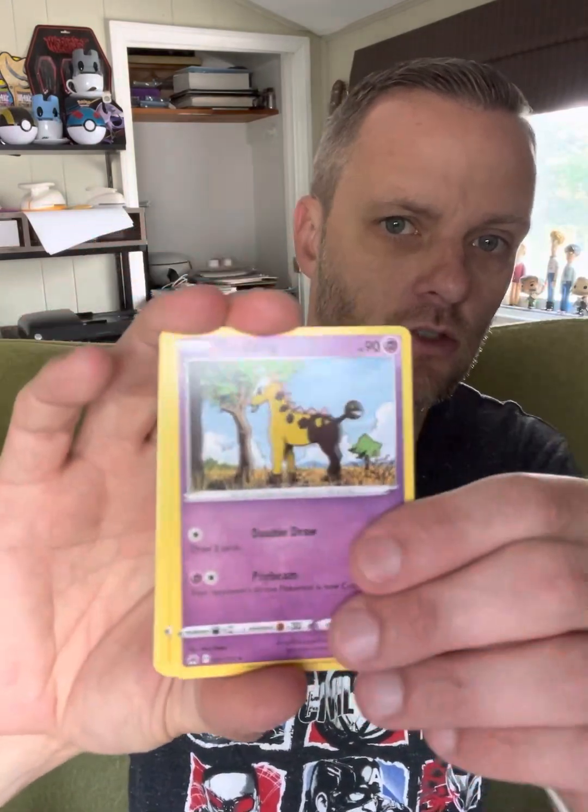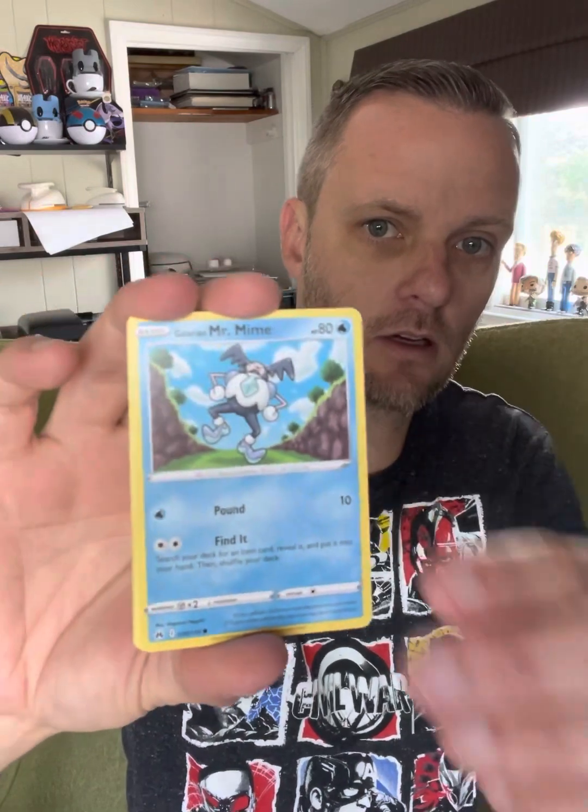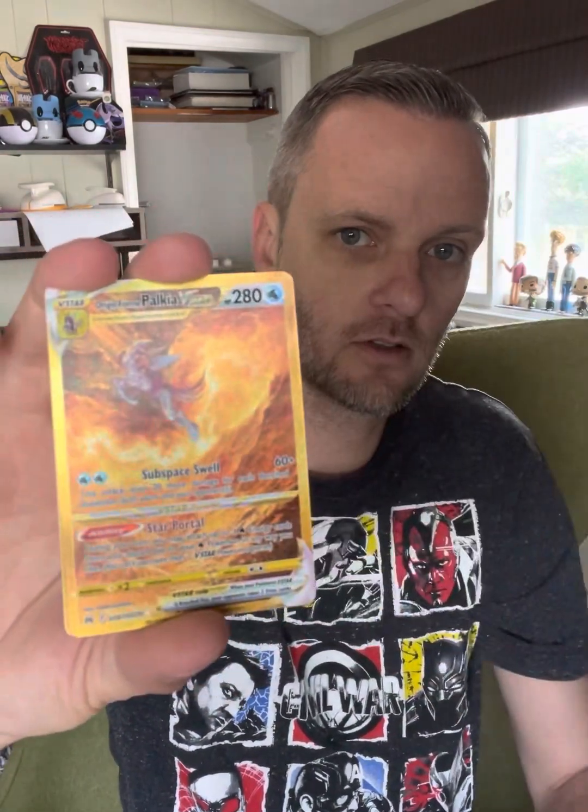I've got to do the card trick because this is not Scarlet and Violet. Let's go with that. Energy. Girafferick. Let's see what we got. Rescue Carrier. Mr. Mime. That's Sunkern. Coughing. Epidoof.